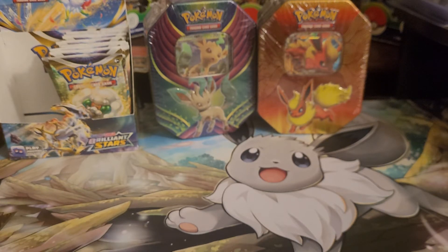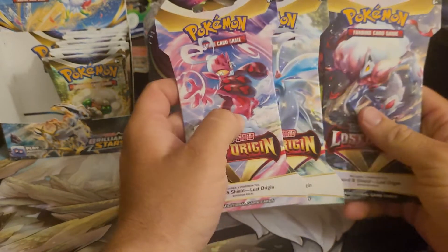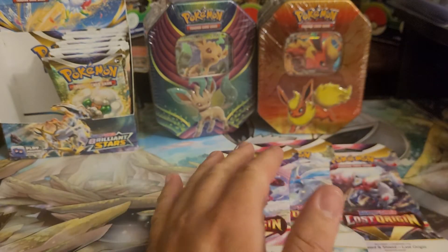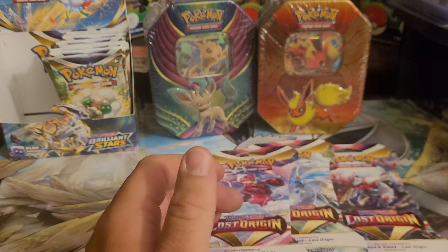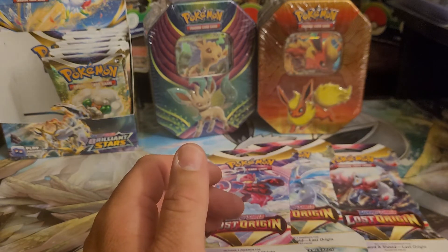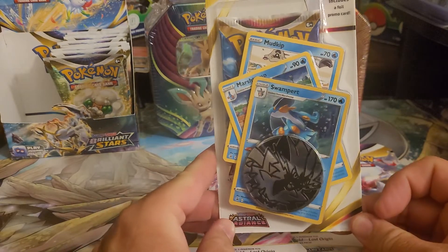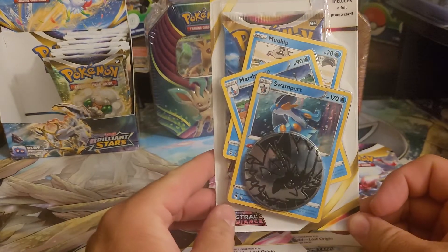What we are going to do is open up a couple packs now. I have three Lost Origins packs I'm going to open up here for you. And we're going to open up a Swampert Checkland Blister.